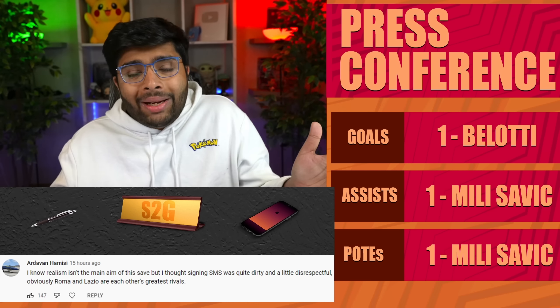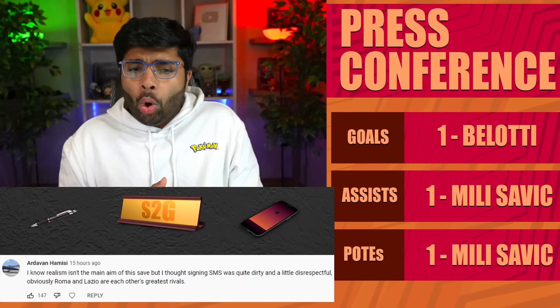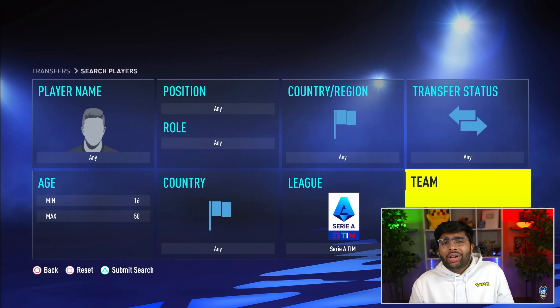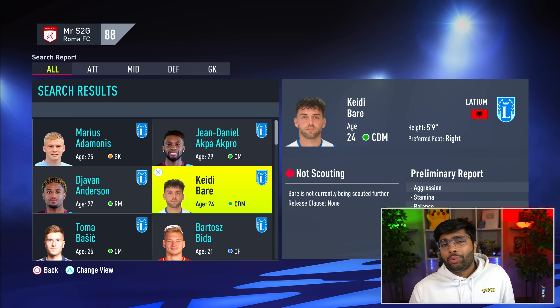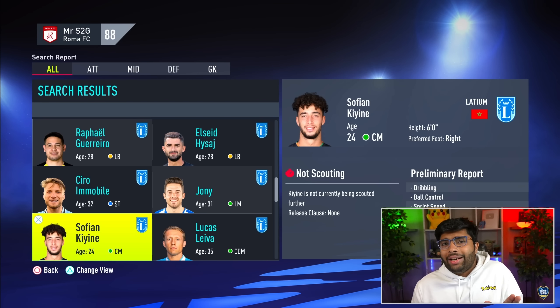I thought signing Sergei Milinkovic-Savić was quite dirty and a little disrespectful — obviously Roma and Lazio are each other's greatest rivals. But in Serie A, I don't think these rivalries mean all that much. We see players moving from Inter to Milan, like Calhanoglu has done. We've seen players move from Juventus to AC Milan. Budujić has literally gone back and forth between those clubs. I don't think the rivalries mean as much in Italy as they do in England. Look at Zlatan — he's played for almost every top Italian club.